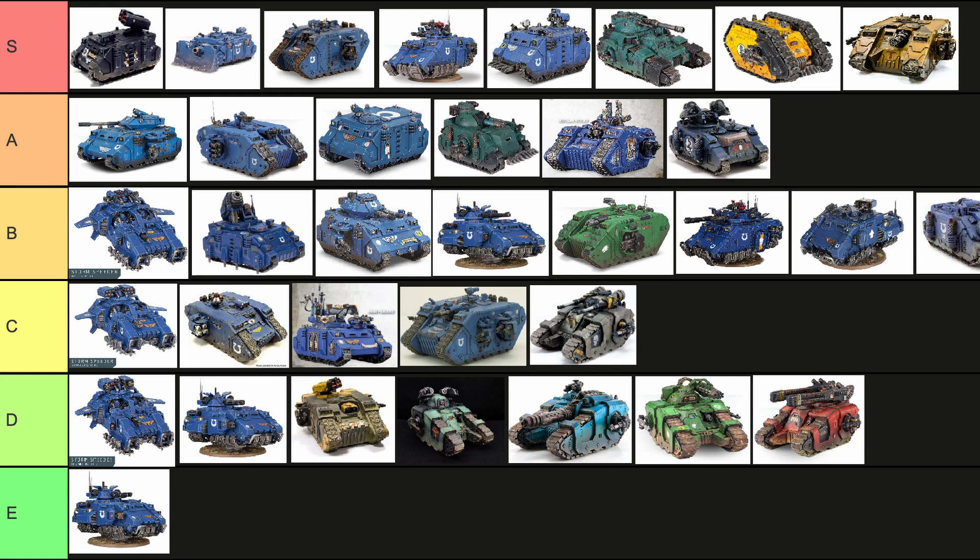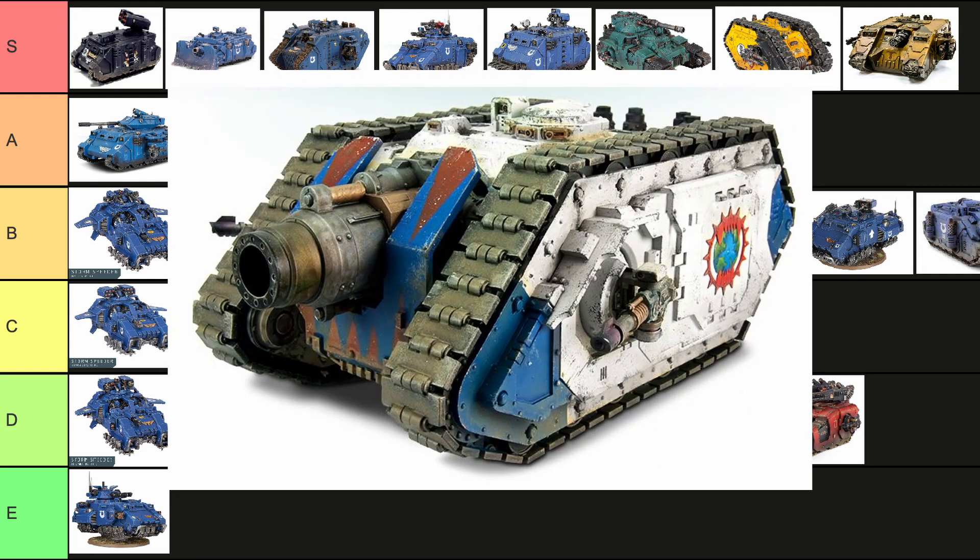Now a fun one but not very effective — the Typhon. The Typhon is cool as heck, a great looking model with its giant siege cannon, super strong. This will take out anything — it's a Vindicator on steroids. It is one of the most expensive tanks in the game though. Unlike the Vindicator you want to keep this guy a bit more out of combat — it doesn't have the same ability with a siege shield. Its ability increases strength and damage against vehicles, but it's not really going to need that — it's already doing a lot of damage. That's just a bit overkill and redundant. With those drawbacks you're only looking at a C for the Typhon. Definitely a cool model, definitely strong, but not really cost effective.